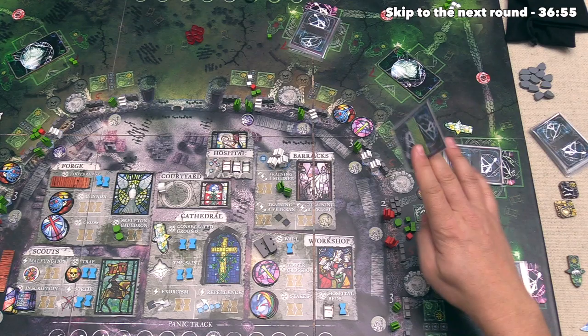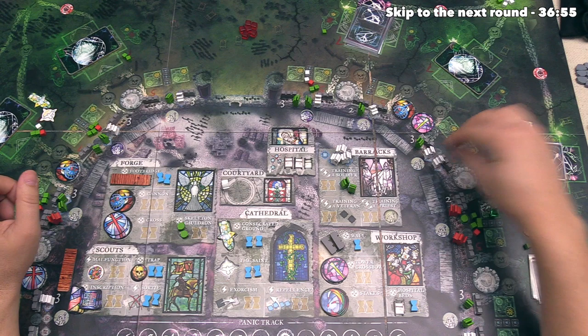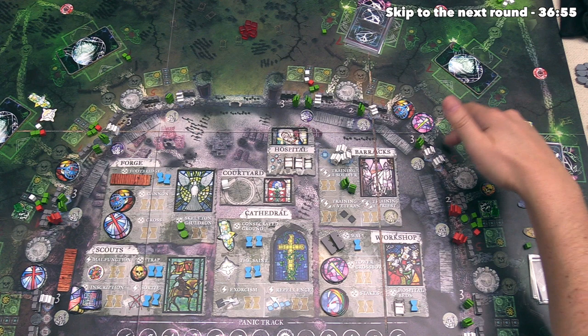After that, our marksmen can do their volley ability — that will kill off one skeleton from an attached rampart to a wall section with two unengaged marksmen. That's currently just these two here, but there are no skeletons to kill, so this means we can now move on to the melee phase of combat.